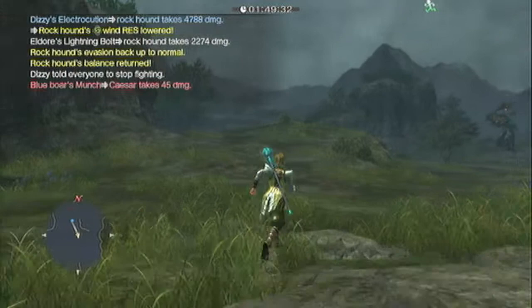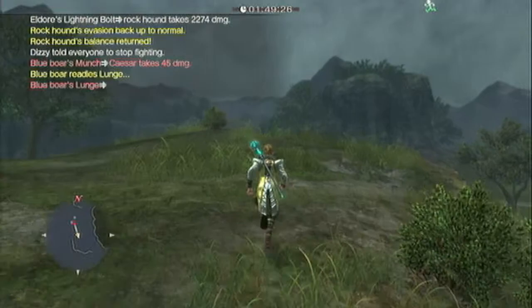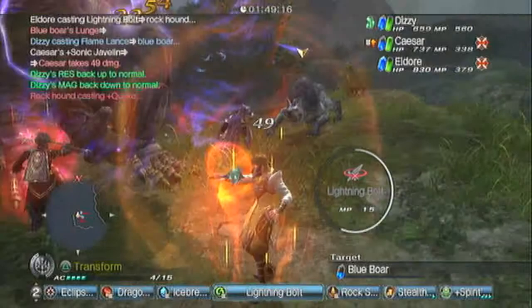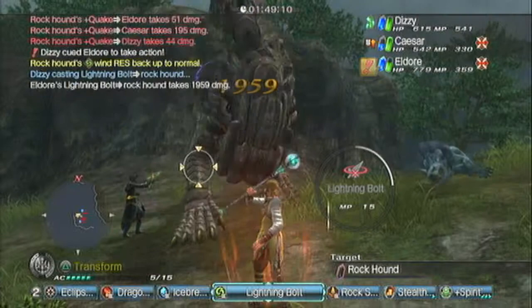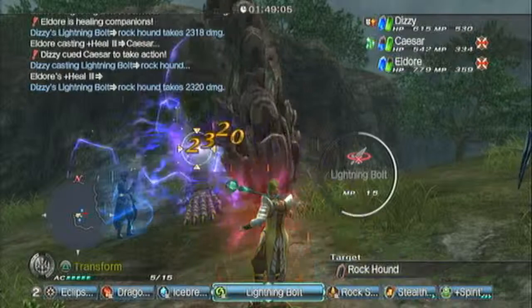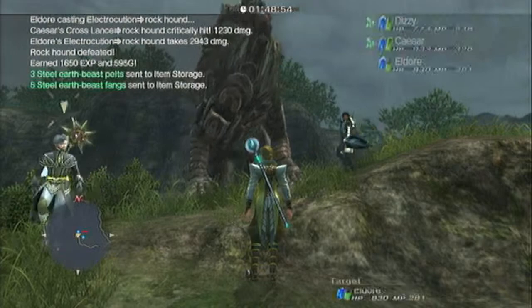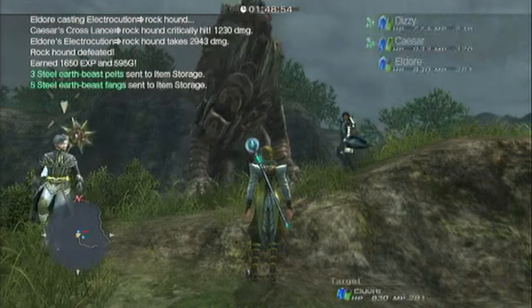Then you hold circle to get your team to stop fighting and you would run away. In this case it doesn't work so well in the planes since the Rockhound can actually chase you, so I'm just going to turn around and kill him. But normally in Velgander, where he's in a simple room, you would just break his back, turn around, and leave the rift. I'm going to finish off this Rockhound — Lucky Muddy Stone! I know a lot of people are looking for Muddy Stones. Nothing else in particular. I hope this video helps and I will do future videos for anyone who needs help. Thank you for watching.